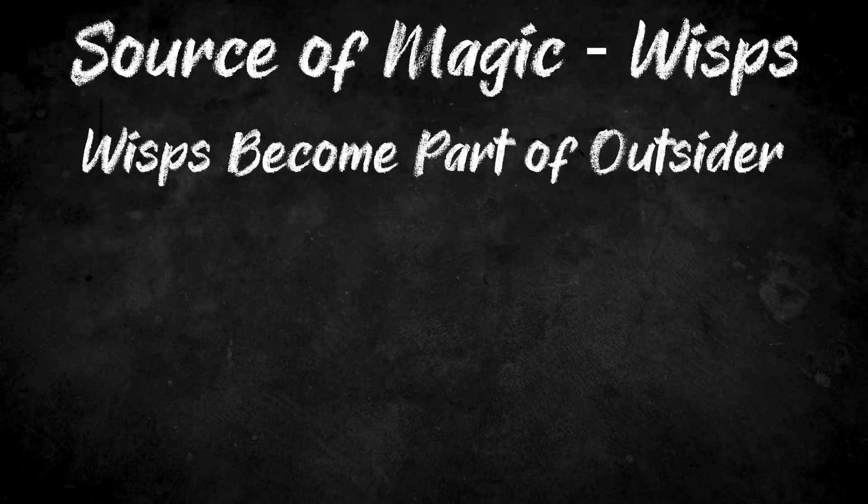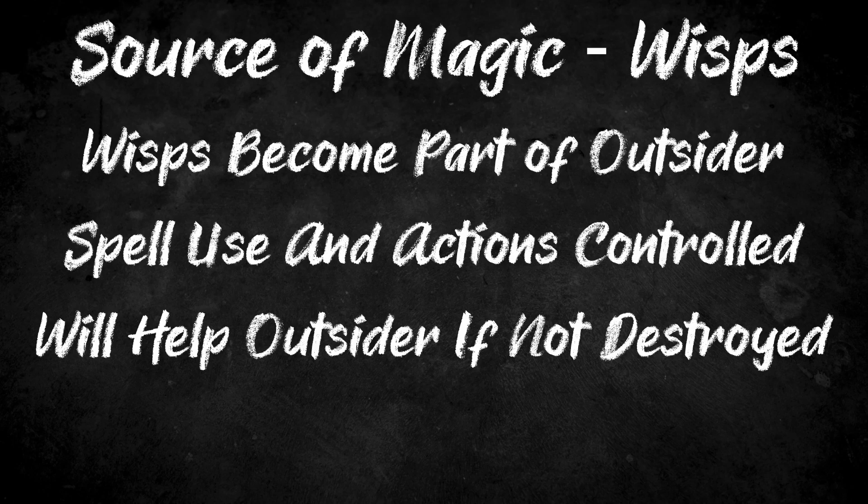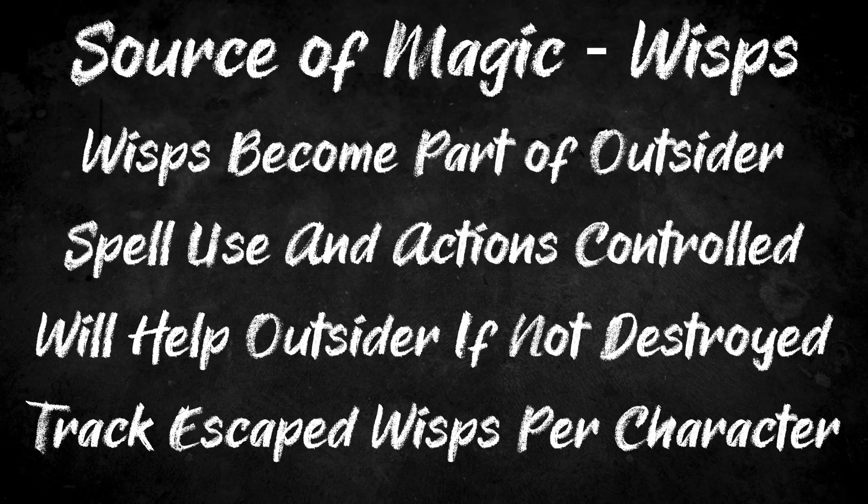Now that we have an idea of how magic works in this system, let's see how we can twist it to fit our setting customizations. For the Outsider setting, we need to represent the corruptive touch of the outsider. First up, we will change the wisp mechanic. Instead of creating an independent bit of sentient magical energy, a critical failure will give the outsider a window into this world. Mechanically, this will create a wisp-like creature — however, rather than the effect being random and guided by its own sentience, it is now guided by the will of the outsider, unleashing chaotic energy into the world. If the players do not destroy it before it escapes, it will work to further the outsider's goal. So track how many of them are created during your game by each of your players, and darken the world accordingly.